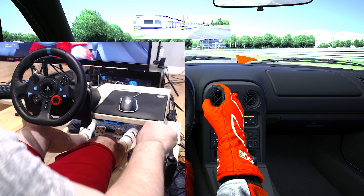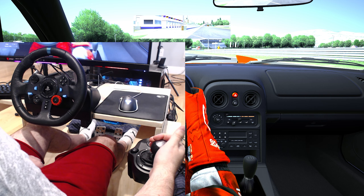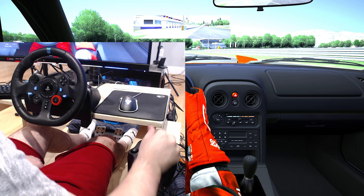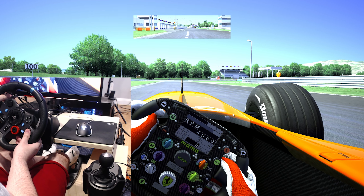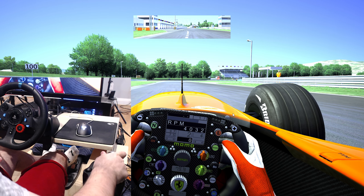If you get the shifter and drive a car that in-game has a manual stick shift transmission, it will disable the paddle shifters and you would shift with the stick. If you drive a car that has sequential or paddle shifters, it will disable the shifter and you would use the paddles behind the wheel to shift.